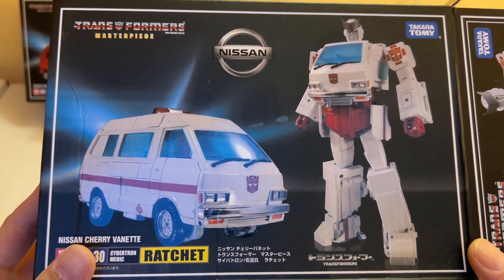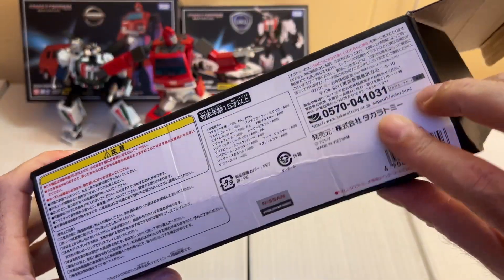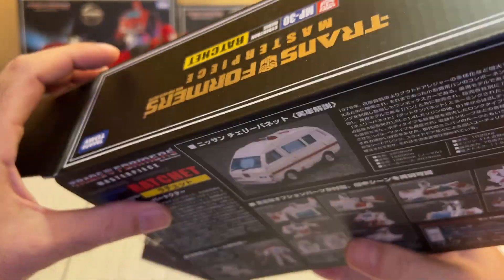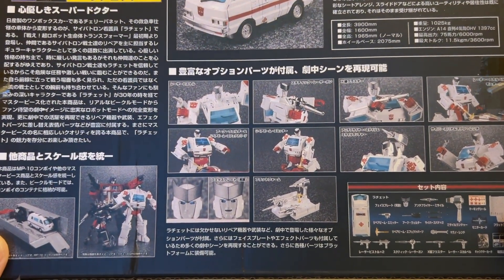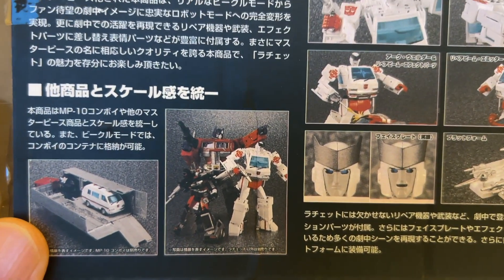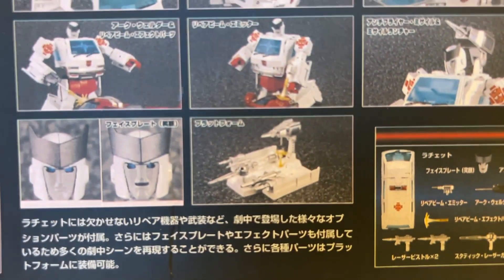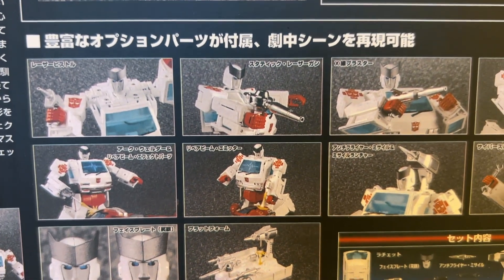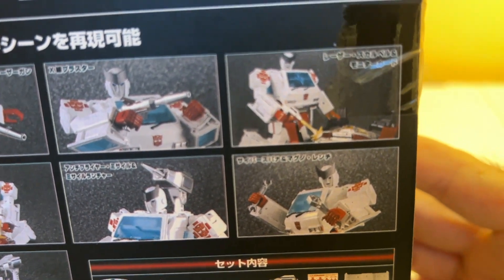This is the front side of the box and some side box art. This box came in a little bit busted up, as you can see. It came in ambulance van mode. We got some pictures here where you can see how he scales up to Optimus Prime and Bluestreak, I'm guessing. We got two faces, the panel thing which he got with Ironhide as well. His guns and his repair kit.